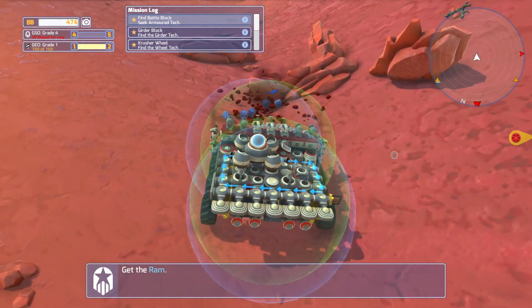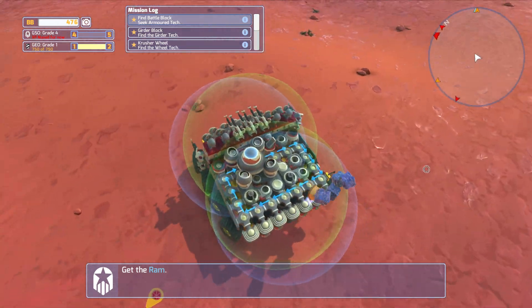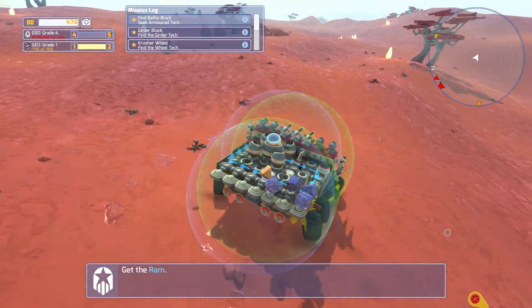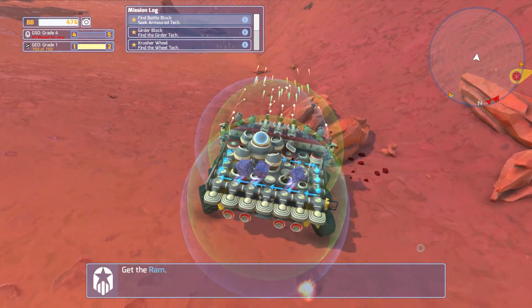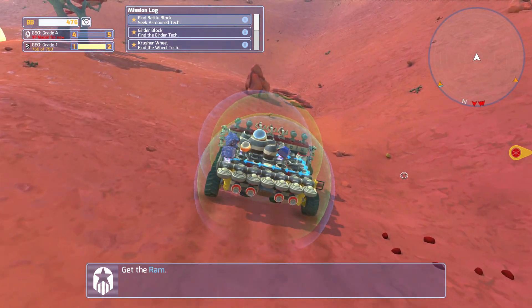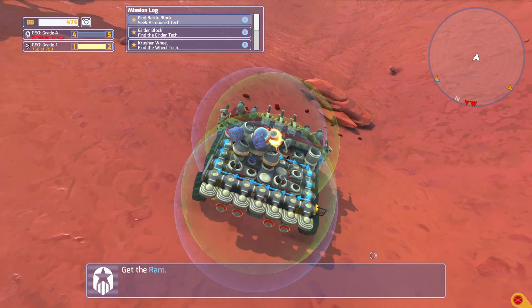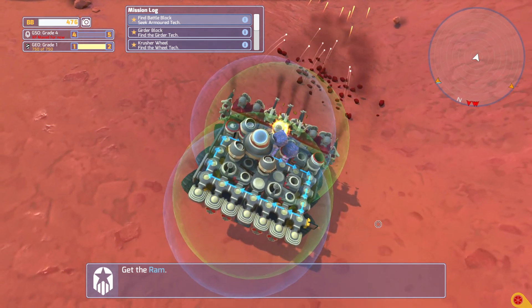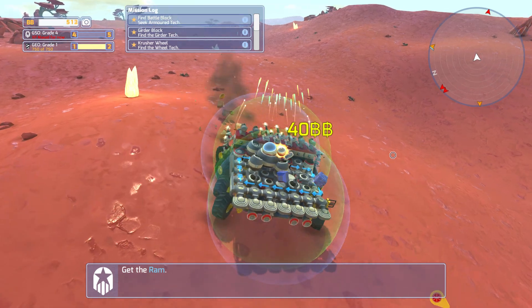I don't know what those blue ones are — do you think they might power us up? Wouldn't that be nice if we could find another one to give us some juice. We're not really a miner, we don't really have drills. It looks like it's going to sell, which is good — we're dangerously low on funds.